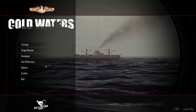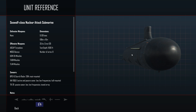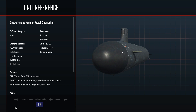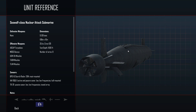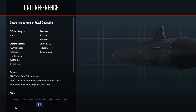Before we start, let me go to the Unit Reference page. Here we have a Seawolf-class nuclear attack submarine, which is one of the most expensive submarines ever built — around three to three and a half billion dollars each. Only three were ever produced, but they are some of the most advanced submarines in the world employed by the US Navy. These days the Navy is building Virginia-class submarines, which are much cheaper but have similar and in some ways better technology.